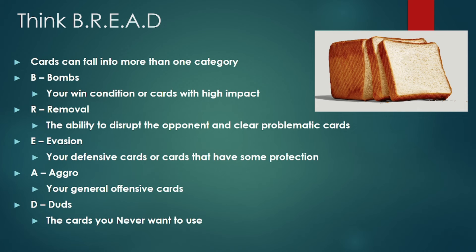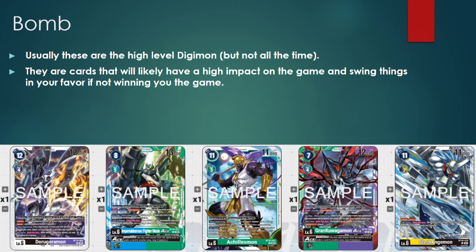For analyzing your cards and figuring out what to prioritize, I use an acronym from Magic the Gathering called BREAD. All cards are going to fall into one of these categories, and usually when a card falls into multiple categories, the more categories it falls into, the stronger the card. BREAD has five elements: B for Bombs, R for Removal, E for Evasion, A for Aggro, and D for Duds.